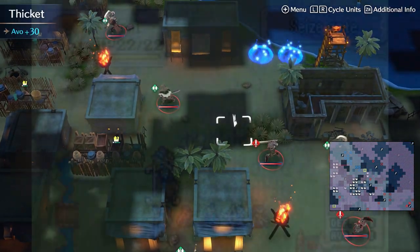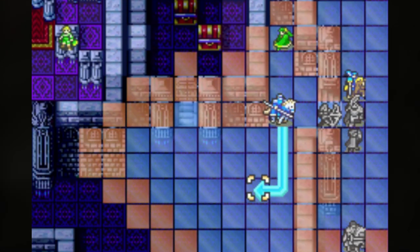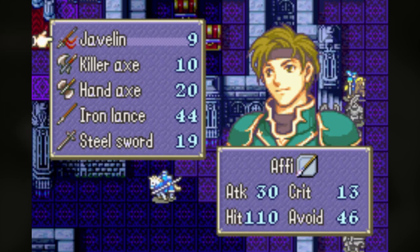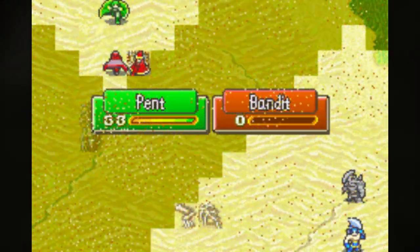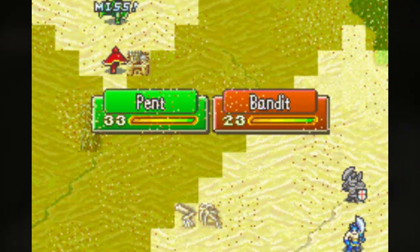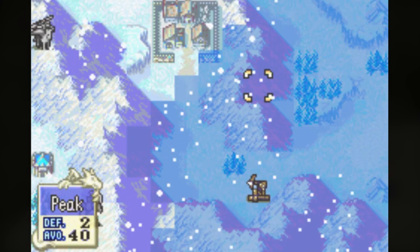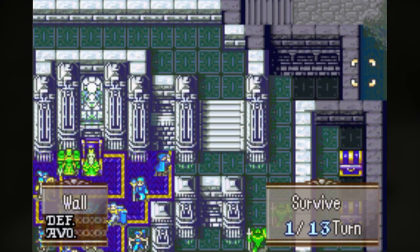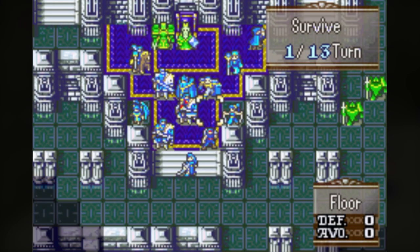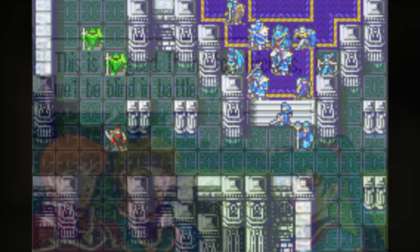When Fog of War is present on a map, it means that the battlefield is obscured in some way, and the player's view of the map and its contents is limited to a smaller field, which adds a level of uncertainty and causes the player to act more cautiously. Fog of War has been portrayed in a few different ways throughout the series, such as literal fog, darkness at night or indoors, sandstorms, and snowstorms. When Fog of War is in effect, only a small area of vision surrounding each individual player unit can be seen. The same applies for green units and other ally units. Enemy units cannot be seen or attacked until they come into a player or ally unit's field of vision, and that is where the challenge of Fog of War maps comes into play.